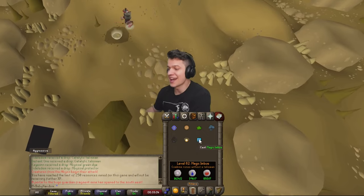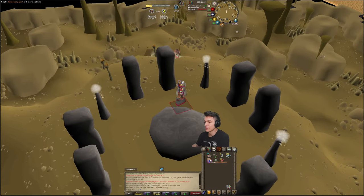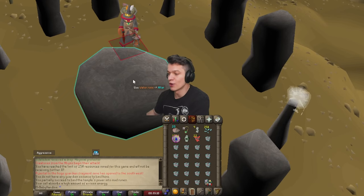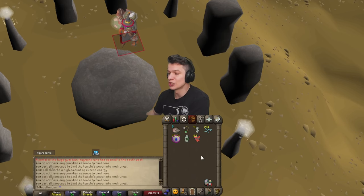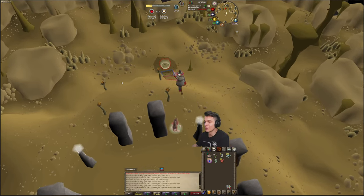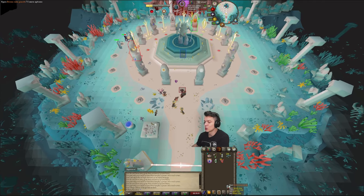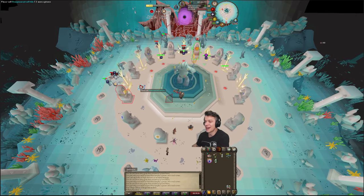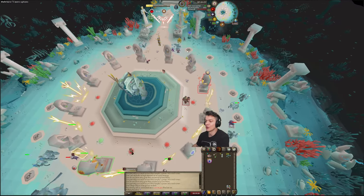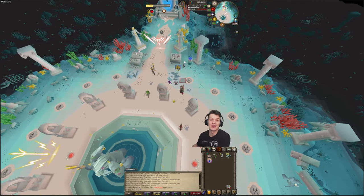Head over to the altar, cast magic imbue, and then use your water runes on the altar. Then empty out your rune pouch, water runes, altar. Empty out rune pouch, water runes, altar. That should create your full amount of combo runes within your inventory, and they should get stored into your rune pouch. You should only use three charges of your binding necklace per rotation. If you're noticing that you're using four charges or anything more than three, then you're probably doing it wrong.